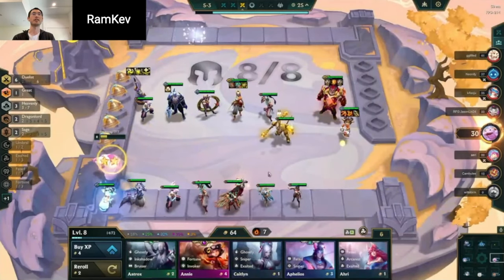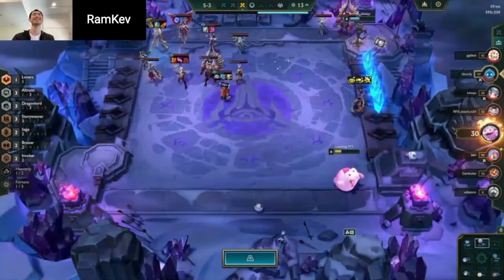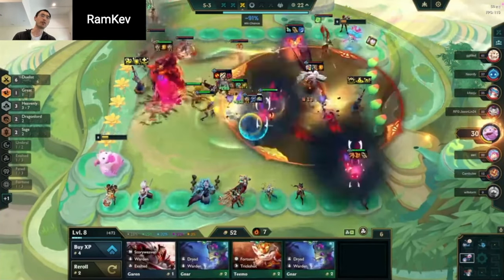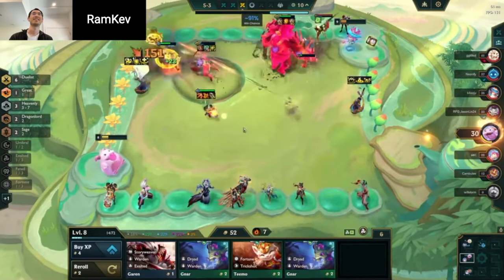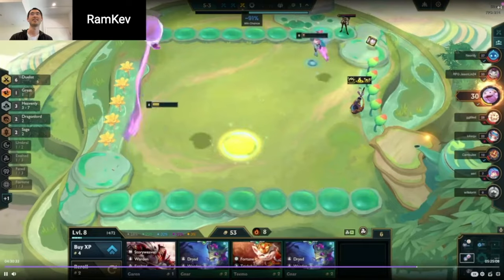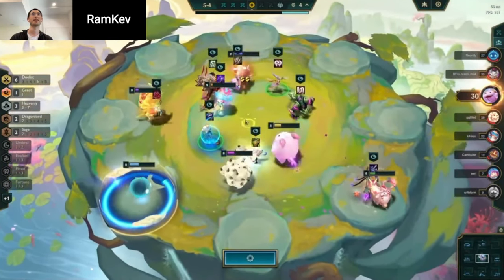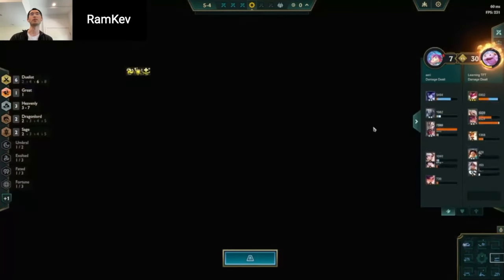I thought I was in a position to win out, but obviously not. And now I only need three more Tristana. I think putting that much gold into trying to reroll Tristana in this spot is just less consistent, especially because you've already pushed the level. In general, Irelia is a better unit than Tristana. Irelia 2 is not that much worse than Tristana 3.